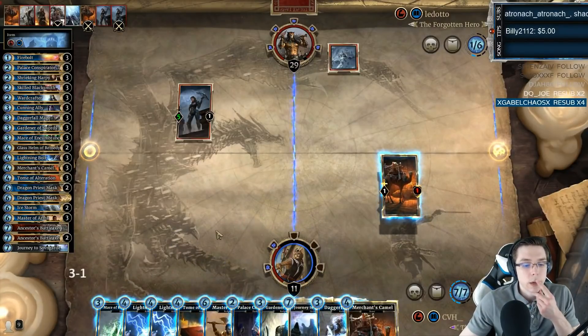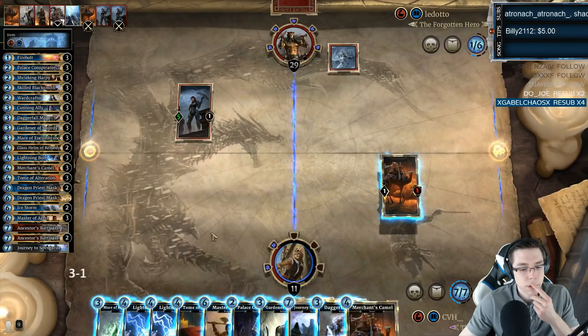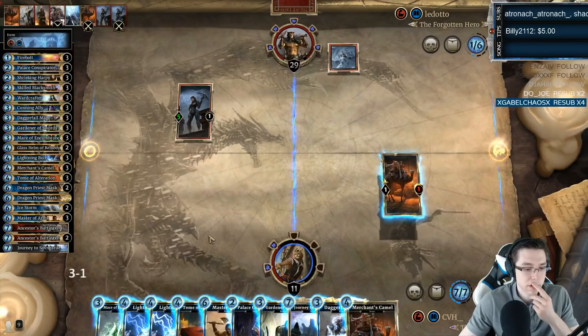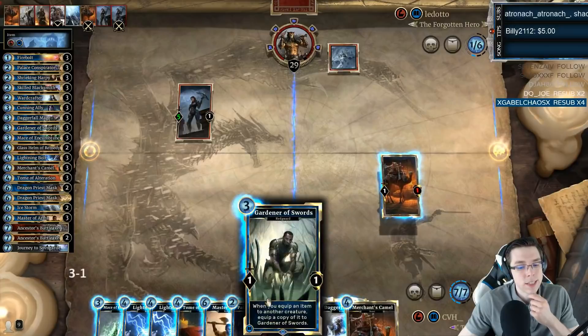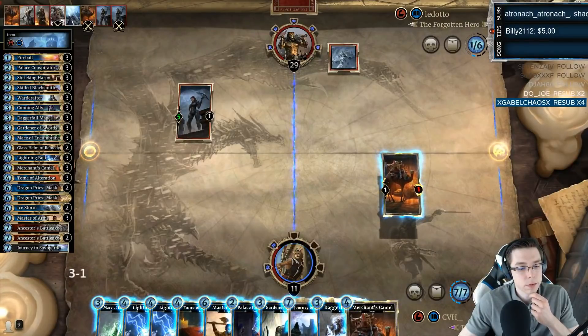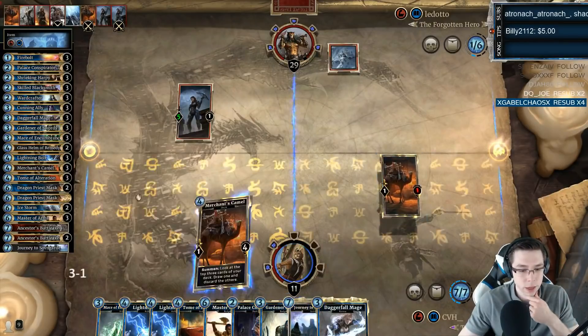Or I could simply wait — go Aliss Conspirator. I could Camel one Mace, and then save this to make sure I get double Helm back. It's like one turn. I mean, they're Master of Arming next turn or the turn after that, so I guess I just do this.